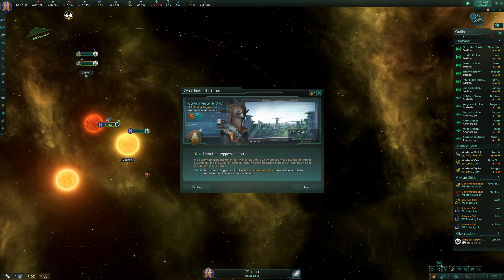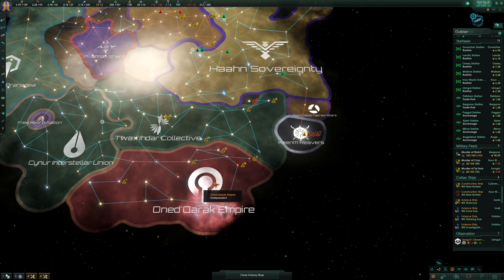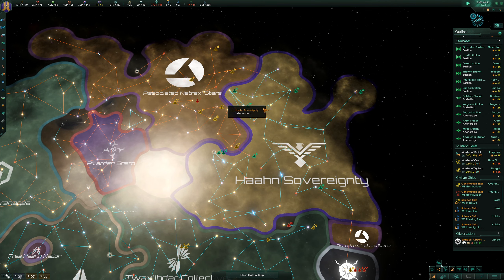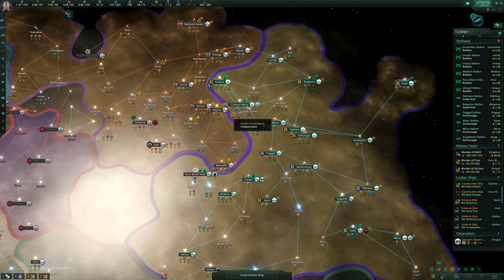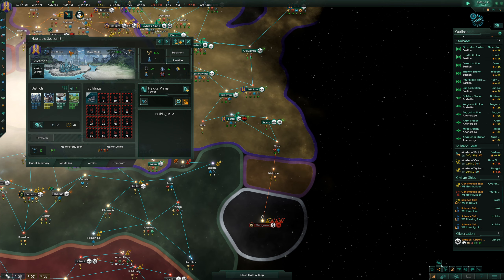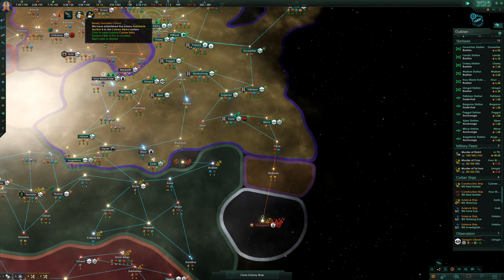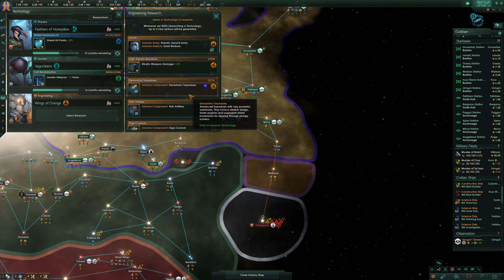Receiving transmission - non-aggression pact invitation from the Cyanar Interstellar Union. The Cyanar are all the way over here - we still don't want to do it but it's good to know they are miles away. I do think that the associated Natraxi Stars are going to be the next people. Initial colonization phase complete. Just a reminder, this was going to be Cybrex Exploited. What else are we going to go for? Kinetic weapon damage up.